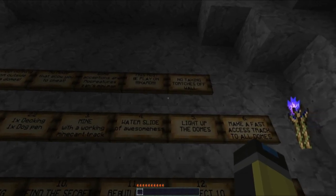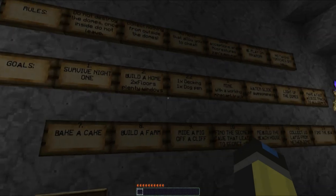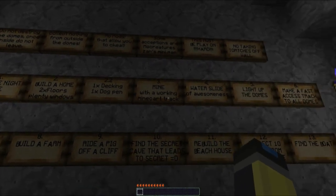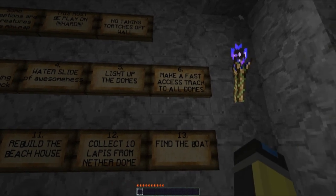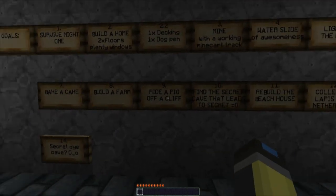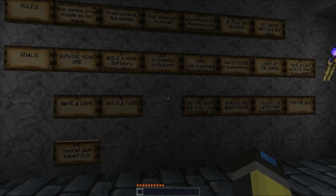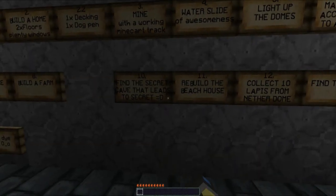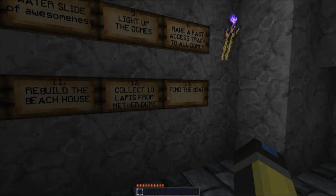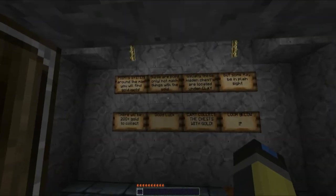No taking torches off walls. He's got a buttload of goals here: survive a night, build a home, make a mine, water slide - a lot of the basic stuff you usually see on maps. Make a fast access track to all the domes, bake a cake, farm, ride a pig off a cliff - that's a rip-off. Find a secret cave, rebuild the beach house. Most of this will come naturally as we go.